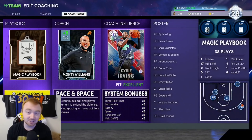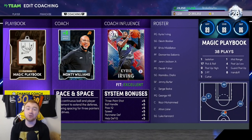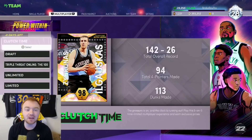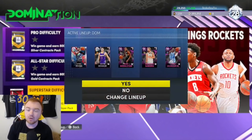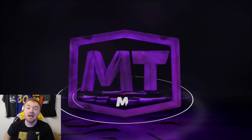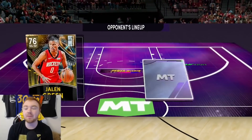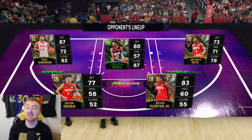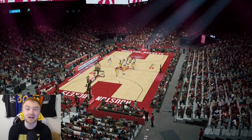The number one thing you need for Domination is the Magic Bronze Playbook — the current Magic playbook. It will literally save your life and make things so much easier. I've made videos on this before and you guys have loved it. It works all year; sometimes the play breaks down and your guy sprints into the paint, but all you have to do is reset the play.